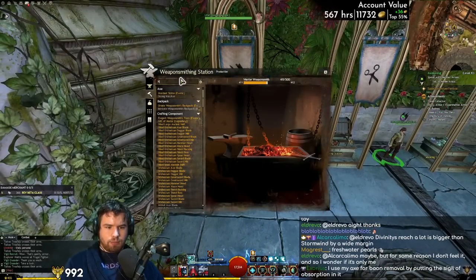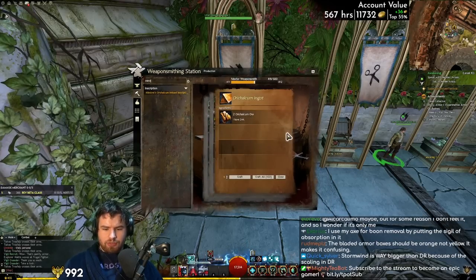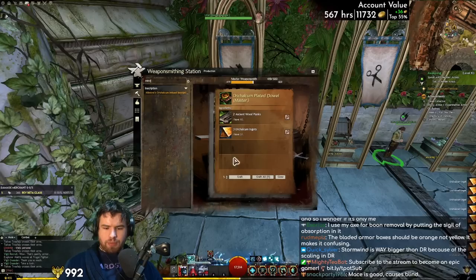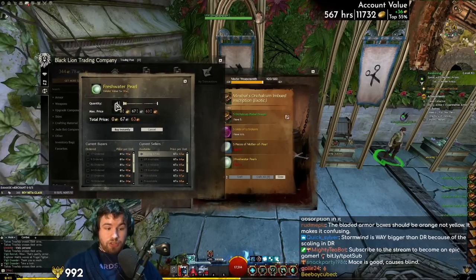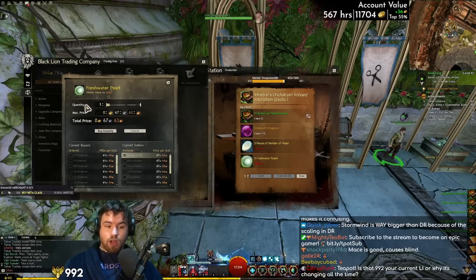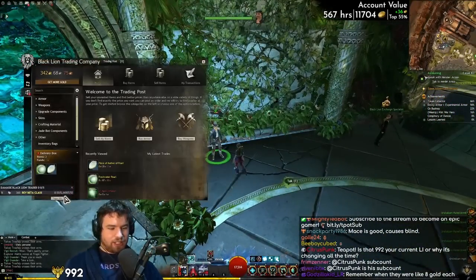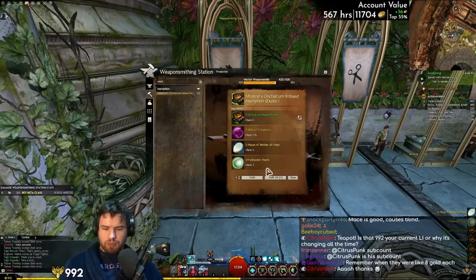Minstrel crafting recipes are account bound. Let me actually craft this - I'll just press craft all. I can level up my Weaponsmithing even more, might as well do this and save a bit of gold. Craft five of these things. I need to get a freshwater pearl - these used to be brutal back in the day on HoT launch; freshwater pearls were no mercy. But these days nowhere near as painful. Now that we have all the materials, we can make the inscription, and we'll probably be repeating this process a fair bit.